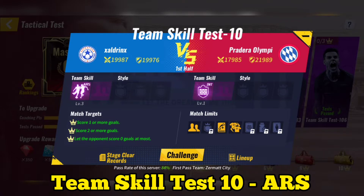Team Skill Test 10: Use Arsenal. If skipping the match doesn't work, then play the match and make substitutions after the 20th minute.